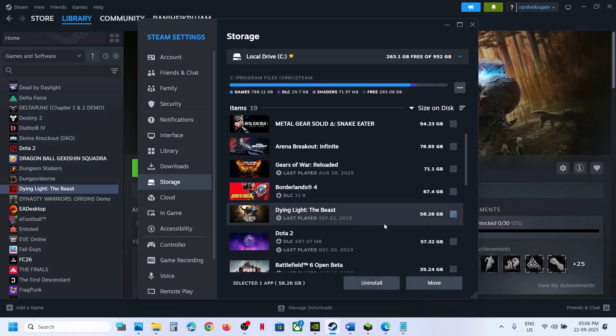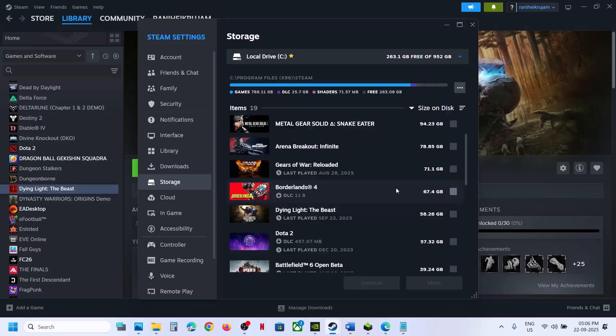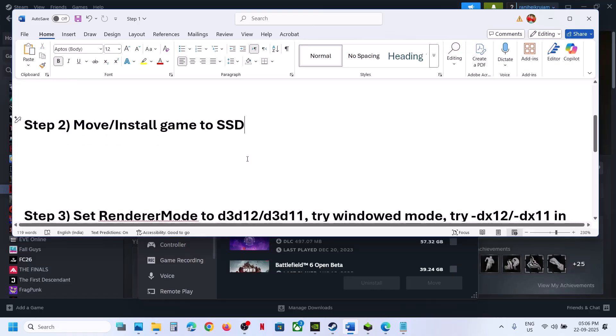Select the game from the list and click Move. If the game is installed on the C Drive and that is an HDD, and you have an external SSD, you should see it listed and can move the game there. Alternatively, if C Drive is an SSD, move the game to C Drive, or uninstall and reinstall the game to the SSD, then check.